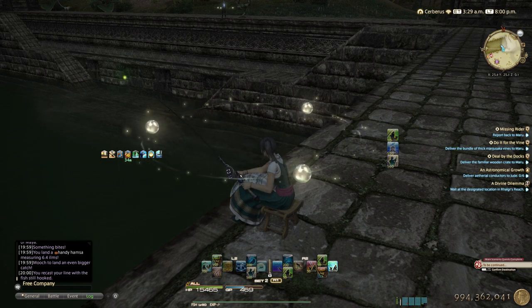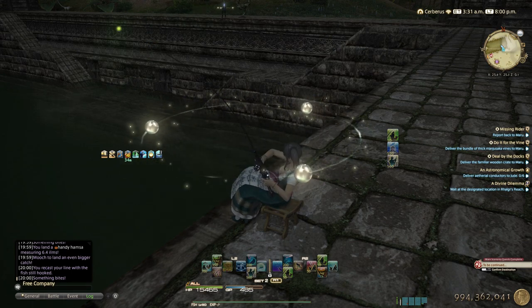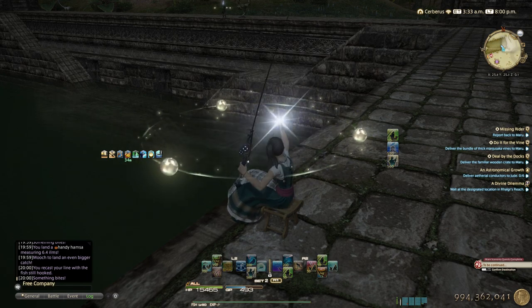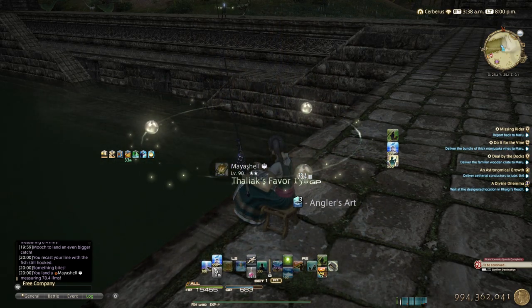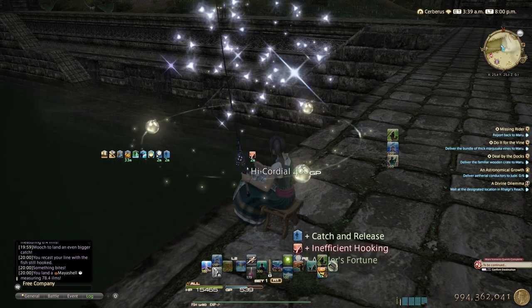I'm kind of glad I messed up because I can explain it. This is the fish that I want — that's unfortunate. Without the Patience buff it will be low collectability. I don't think I'll get a Gylo Aether from this — 784. You'd want 800 plus. Maybe I'll still get one, but that was bad.